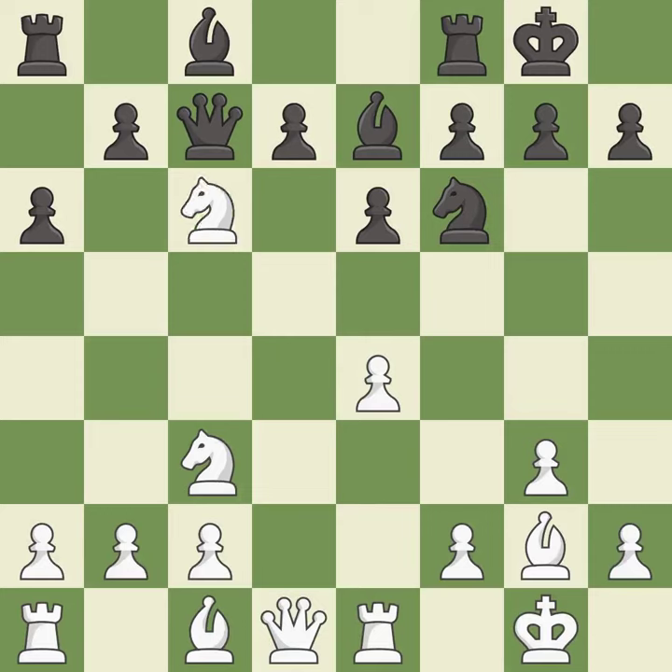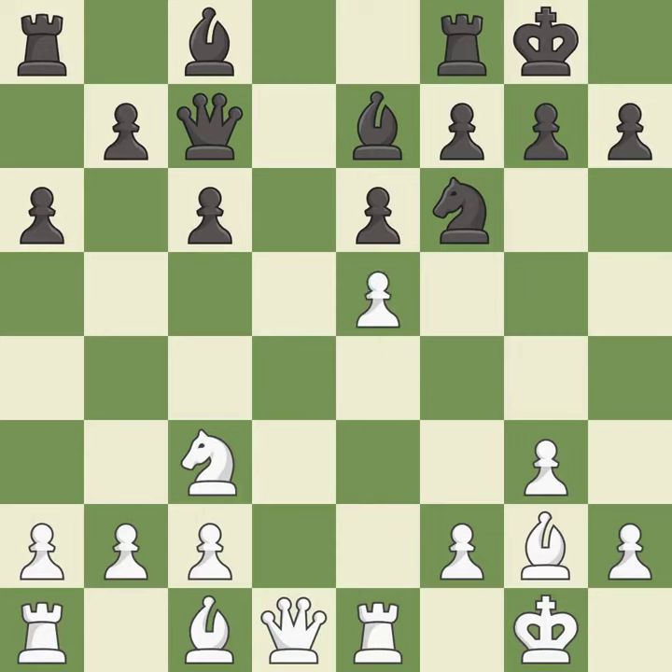This maintains the balance in material with a good trade. Recaptures. This kicks an opposing knight. This is the only good move. This wins time by threatening a queen and forcing it to move away. It is the last book move. This develops a queen off its starting square, getting it into the action.